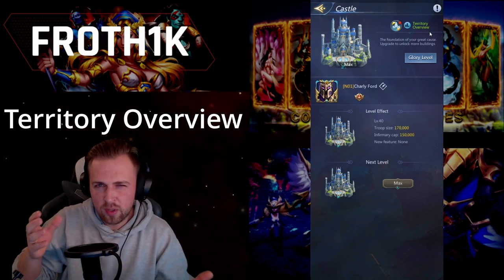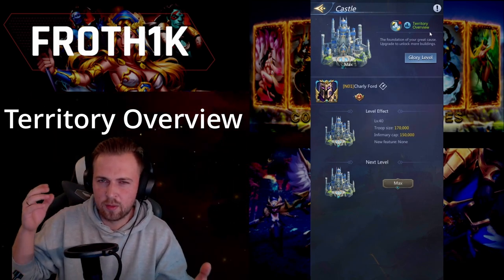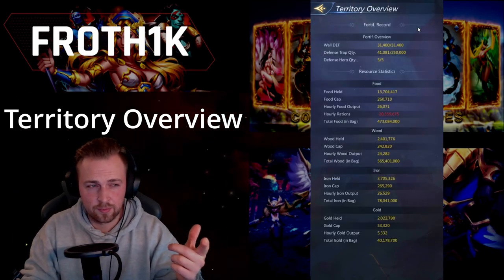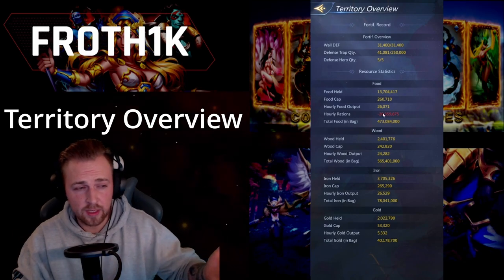The territory overview. If you have ever wondered how much resources you actually have in total, then I have the solution for you. Click on your castle and look for the territory overview. Now you can see how much resources of each kind you have total in your bag.